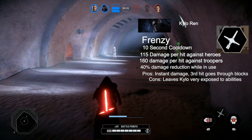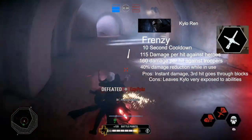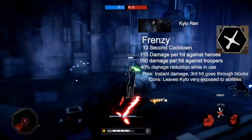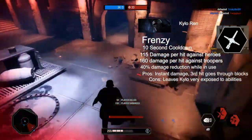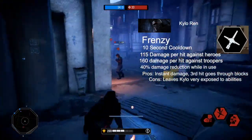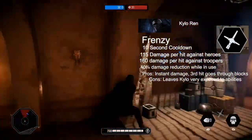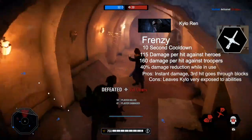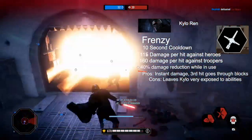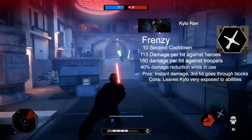Frenzy is a very good ability when used in the proper situations. It has a very quick cooldown — the same cooldown as Rey's Dash Strike at 10 seconds. It does different damage values depending on who you're hitting: 115 per hit against heroes and 160 per trooper, which includes reinforcements, meaning you will three-tap most reinforcements in the game. You also get 40% damage reduction while in use, and the third hit goes through blocks. It does basically instant damage assuming you can at least get the third hit off.